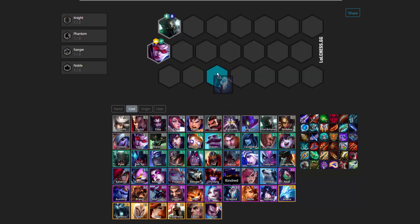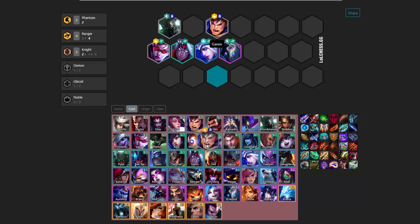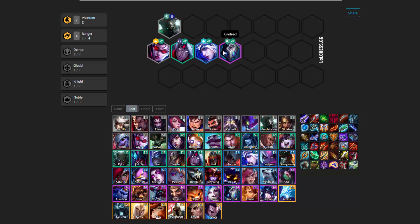If at level 5 you manage to find Kindred, that is just really, really huge — you get early Phantom buff. And if you got Kindred, very often you can also get four rangers, which is going to be really cool. And then at level 6 you can have two knights. If you find an early Kindred, you're going to get Phantom, and the earlier in the game you can Phantom someone, the better. If you're at level 5 and you can Phantom someone, you're removing one out of five units, which is a lot better than removing one out of nine. The longer the game goes, the less valuable Phantom is, so Phantom early in the game is really huge.